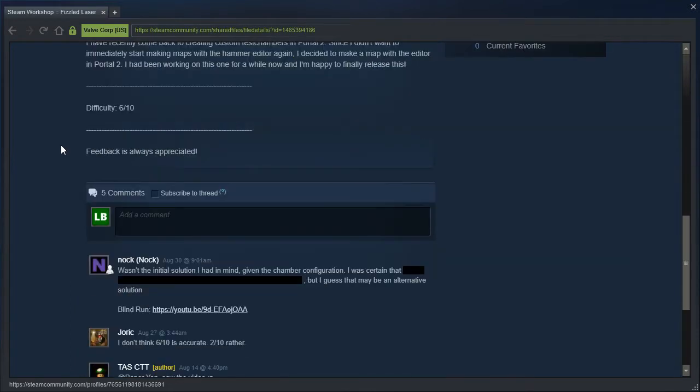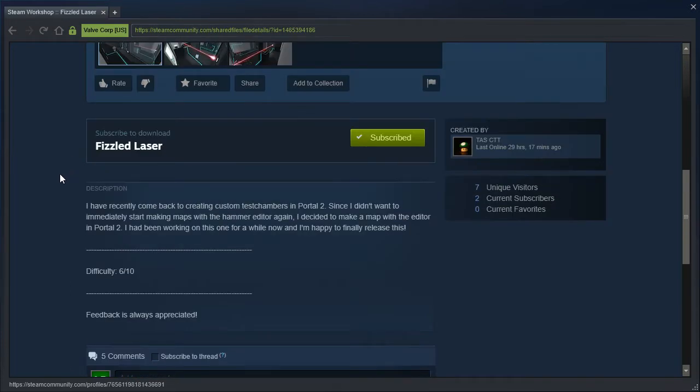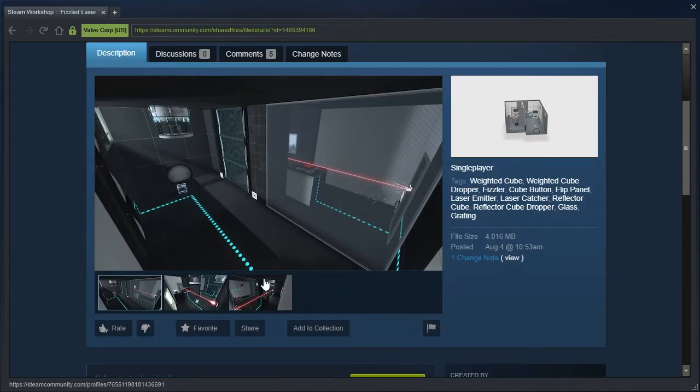Apparently Nauk has played this — I can't remember if I watched that playthrough or not — but the description says: 'I have recently come back to creating custom test chambers in Portal 2. Since I didn't want to immediately start making maps with Hammer Editor again, I decided to make a map with the Editor in Portal 2. I've been working on this one for a while now and I'm happy to finally release this.' Difficulty 6 out of 10. Well, we shall see about that.